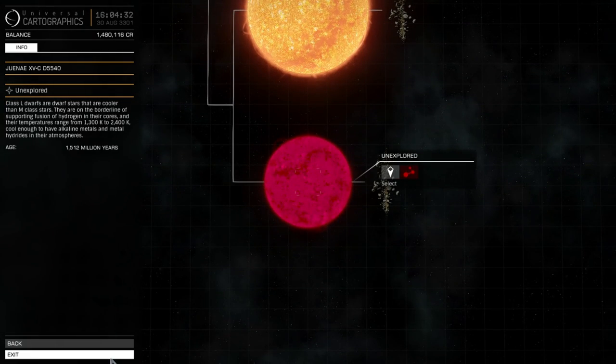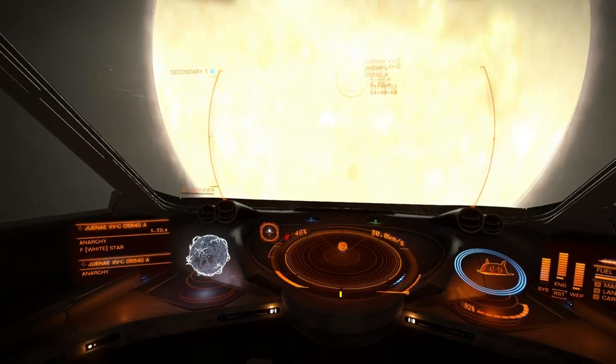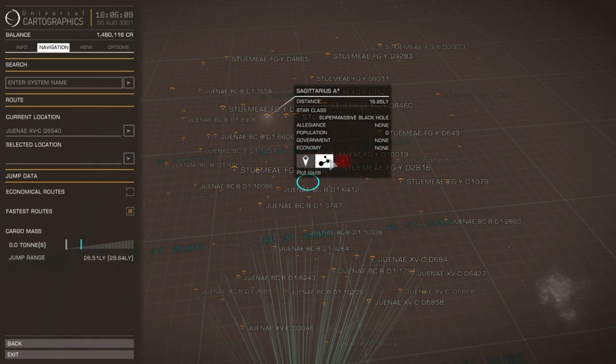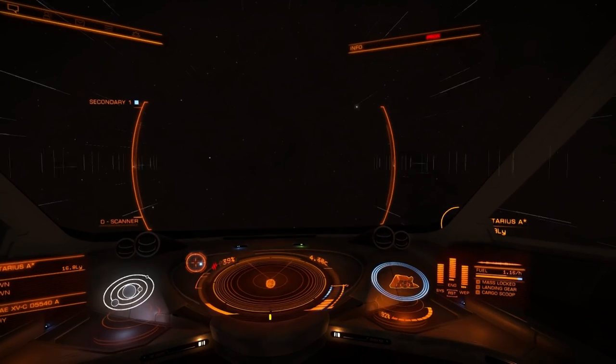These other planets are unexplored. The next jump should be it - let me just fuel up. Can we make it in one jump now? Yep. Sagittarius A. Here it goes.